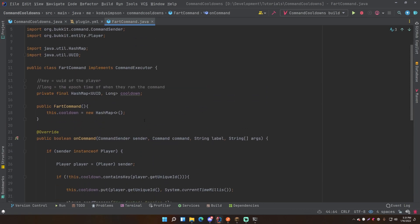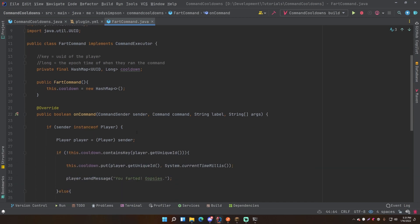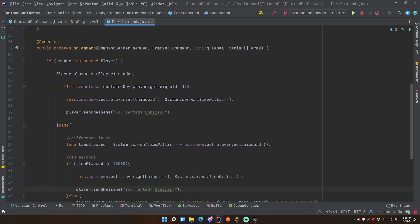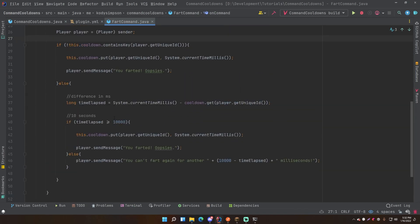This is a pretty efficient way of doing things. Other approaches include using a scheduler like a BukkitRunnable to check every second, but I think that's too much overhead for something this simple. Just adding players to a local HashMap within your command class is really sufficient.